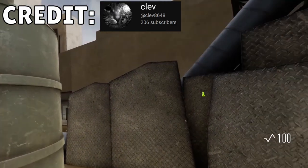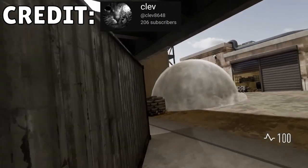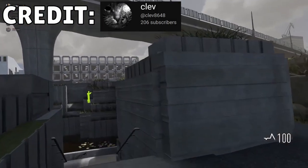This first clip is actually from a tournament — he gets three players with two grenades, and one of those is primed and thrown while blind. In this one he clears B site before making any visual contact with any player. Let's not talk about this last one.